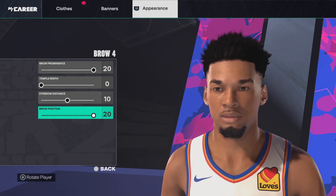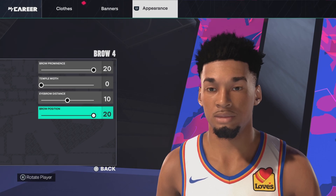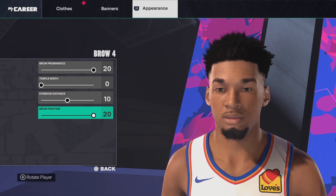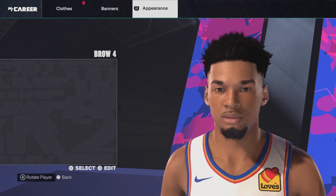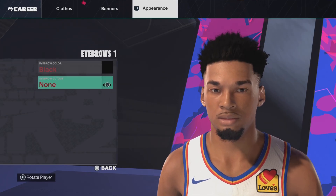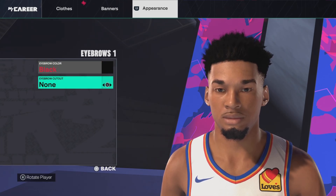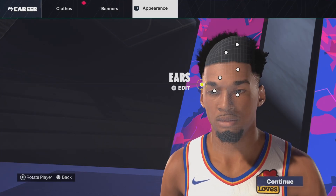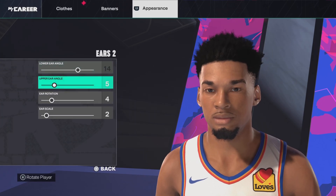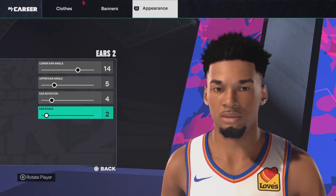I'm going to give you guys a couple of seconds to copy this down. And if you have already copied it down, comment down below whose face creation you guys want to see next — I think I will be doing a LeBron's ears one very soon, so keep an eye out for that. Next up, we've got the eyebrows number 1, eyebrow color black. There's no eyebrow cut or anything like that. Next up, we've got the ears — ears number 2. Lower angle 14, upper angle 5, ear rotation 4, ear scale 2.